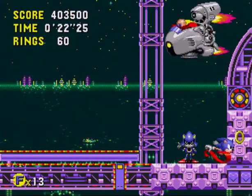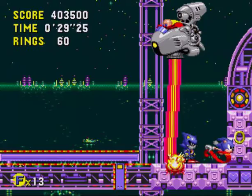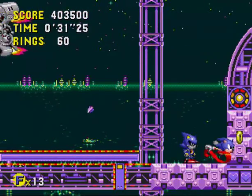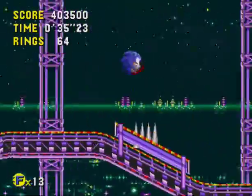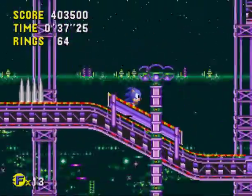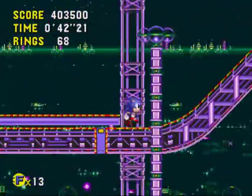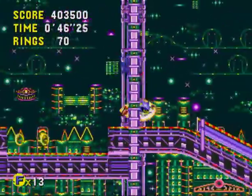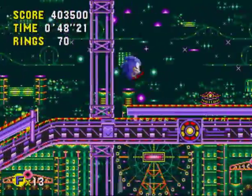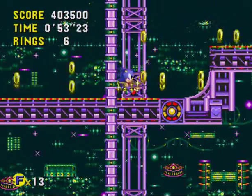Here we have the race with Metal Sonic. This is strewn with obstacles, and this is also not my best run of it. You're supposed to try to keep ahead and do good jumps. There's a higher road that if you remember it exists and can get up to it — past that spike pit — you can actually outpace Metal Sonic really easily. If you are ahead of him, he will do this dash. He breaks through spikes he walks through, so you don't have to worry about that.